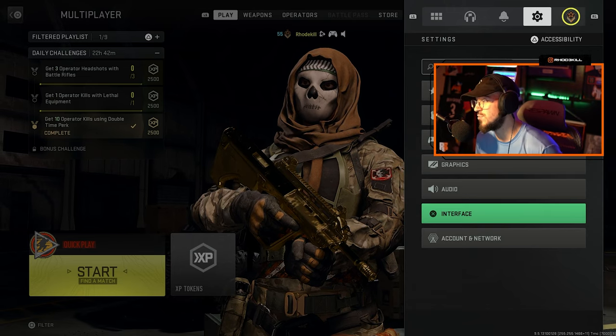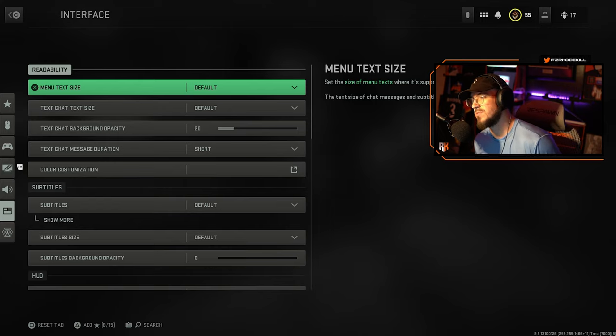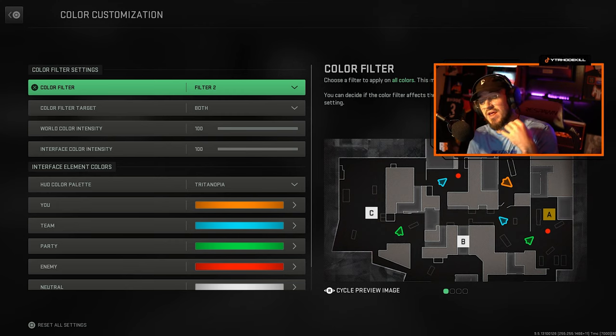This can be a very quick video. You just have to go to your settings, then go to Interface, and once you're there, go down to Color Customization. Once you click on Color Customization, you can actually play with these colors quite a bit.